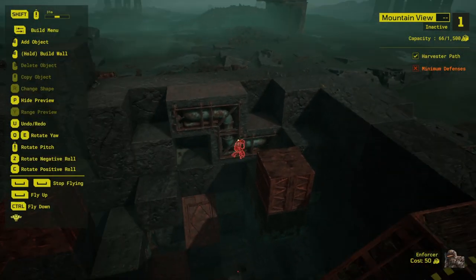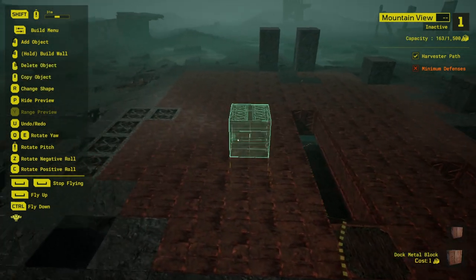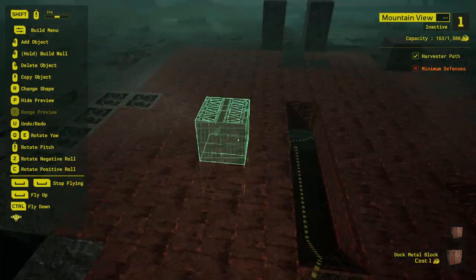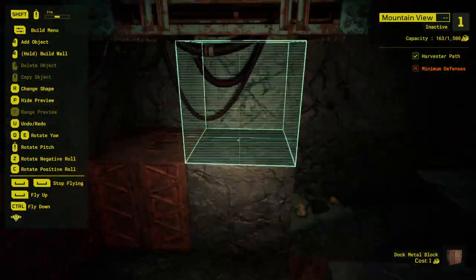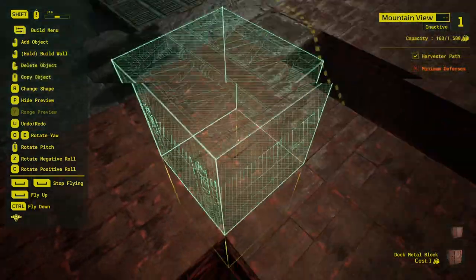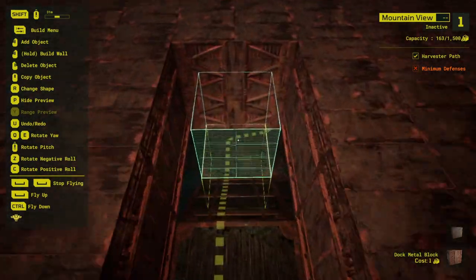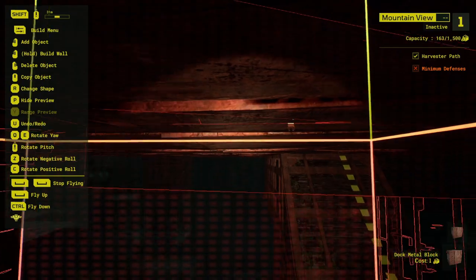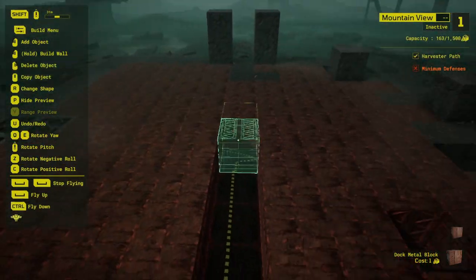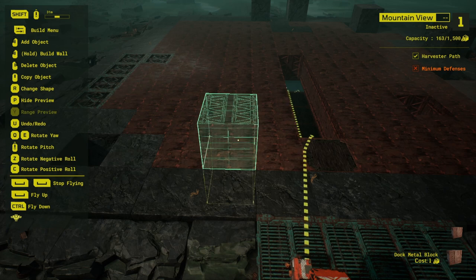Each block costs one unit and our traps can cost anything from 10 to 70 — it's pretty expensive. The first thing I'm going to do is close this in so that we can limit the space in which other people can run around. We've laid out the foundations and filled everything in. I thought it would be quite nice to allow people to go and grab some resources and we'll block this all off — everyone wants free resources right? Then we'll have the entrance down through here heading nicely towards the objective.